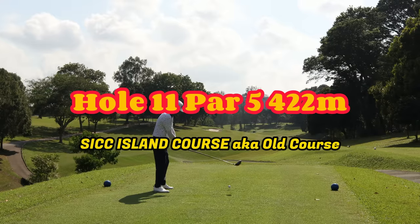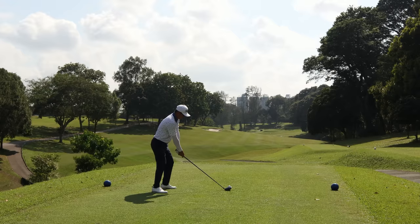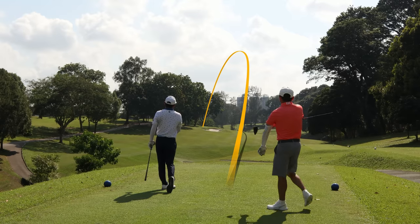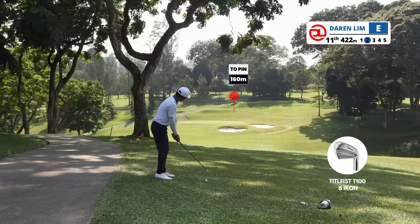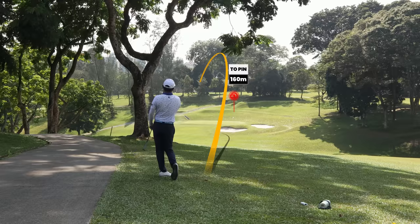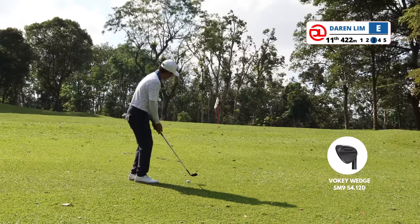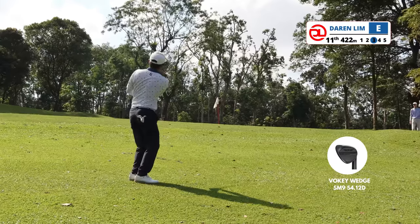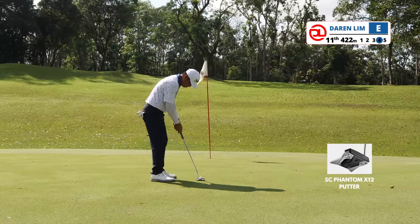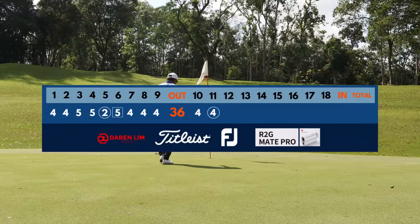Hole eleven, par five. I remember when I was young this used to be a very strong par five — we needed a very good driver and a very good three-wood to put the ball onto the green. Here, for the first time in my life I went far left — and it's not a good spot. I was blocked by the tree and had to punch a six iron way below the branches. The ball came up short just on the slope, but it's still okay. The ball is on an uphill lie, so I went with a 54-degree sand wedge instead of a lob wedge — any club you use on an uphill lie will always have more loft. And a very nice birdie on hole eleven.